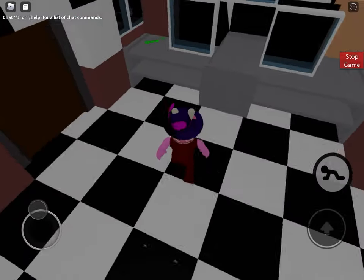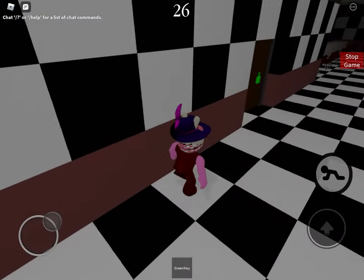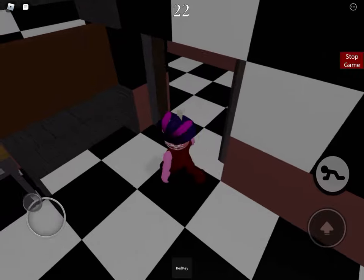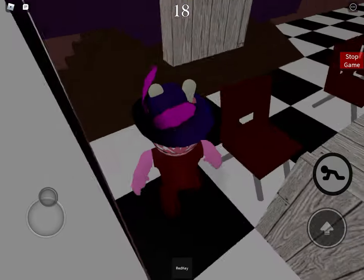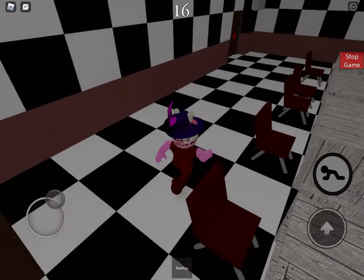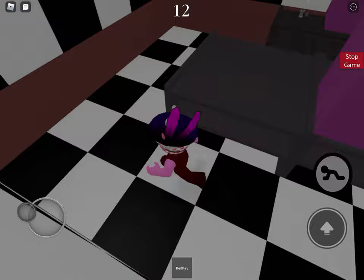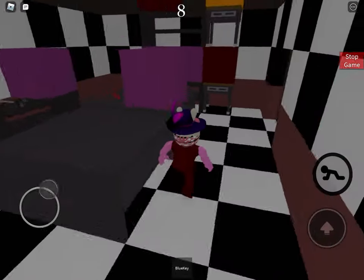Let's do bot. Alright, so let's get the green key and go open this. You have the red key, then we can open this. Over here is the blue key, and then over there is the wrench.